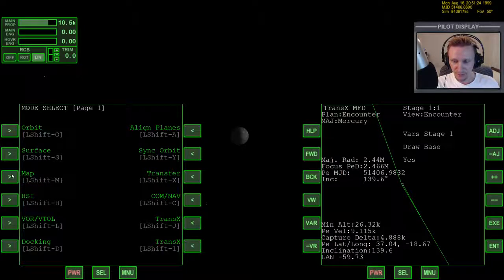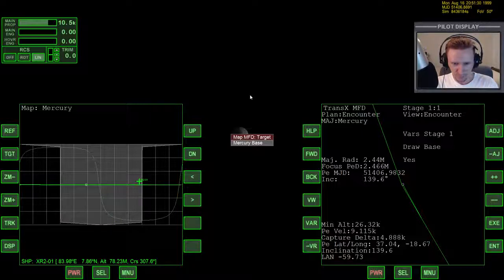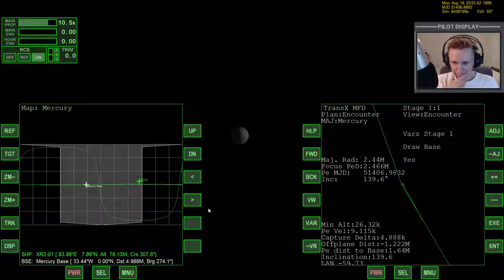First of all, let's bring up Map MFD and reference Mercury — it's already referenced. Let's target the base, which I think is just called Mercury Base. We're not really close enough yet to have an accurate orbit plane around Mercury. We have an inclination of 139 at this point, and we need to be basically equatorial. So we want to bring our inclination to more like 180. The base is right on the equator, so we want to change our inclination a bit before we get down there.